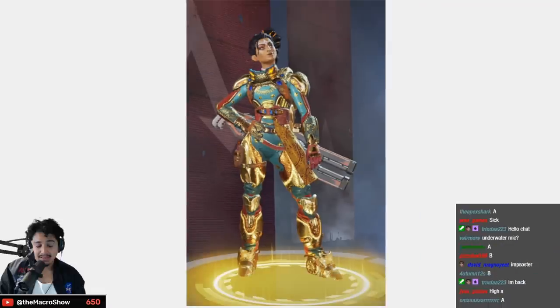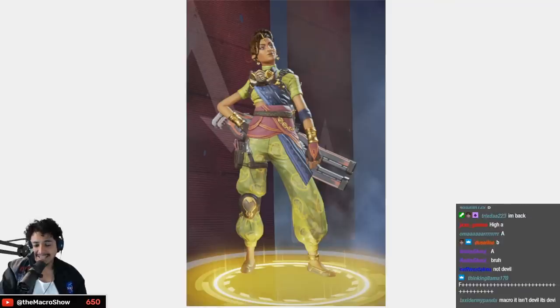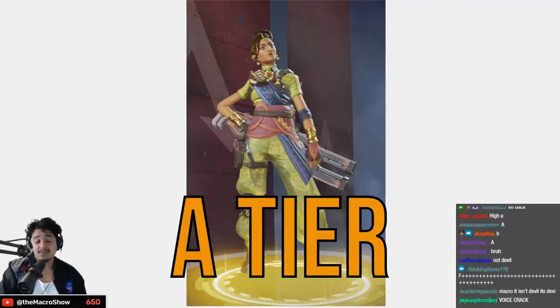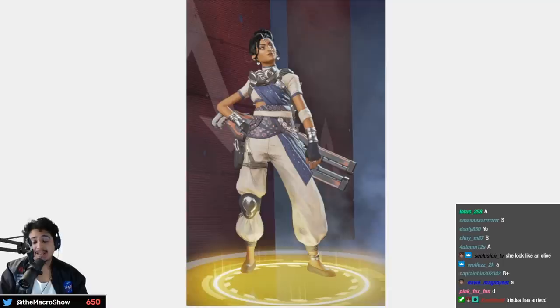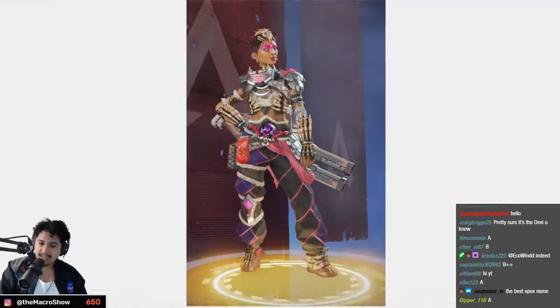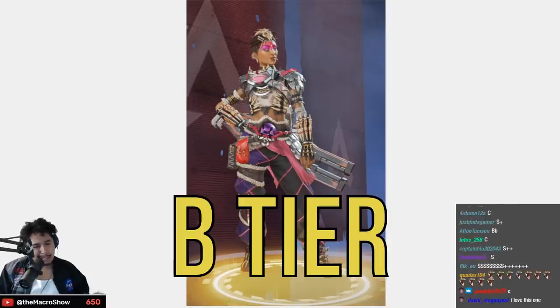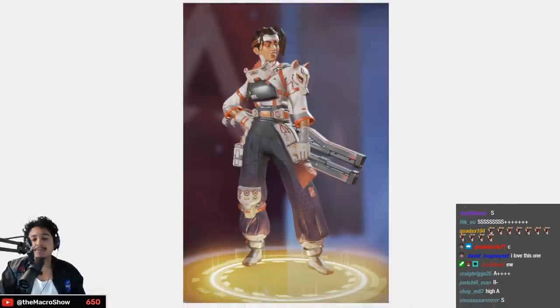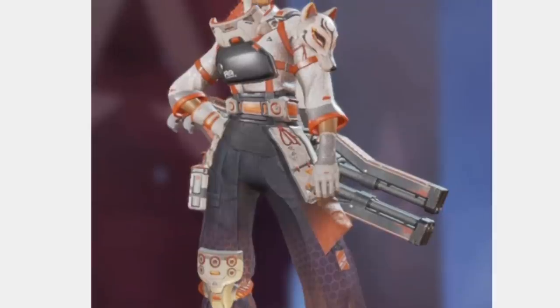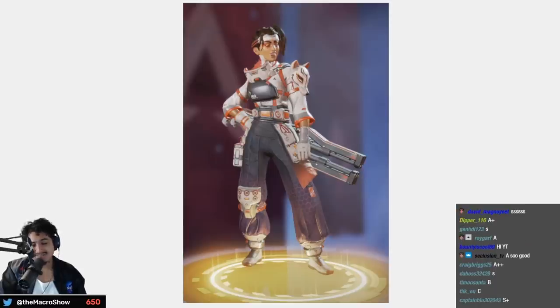The Devil You Know — low B tier. Heritage Pride — she's wearing her sari, I like it, I love it — A tier. Sari not sari. I like this one a lot as well — low A tier. The Death Dealer is cool, very King's Canyon-esque — high B tier. The Crafty Custom is her best skin in my opinion — I like the wolf part, the headband bandana — A tier. Rampart doesn't even have an S tier skin.